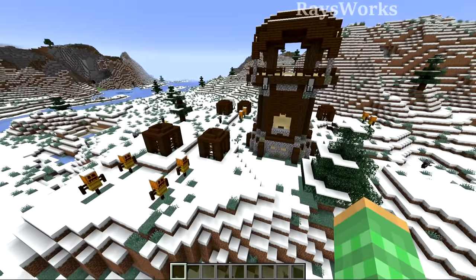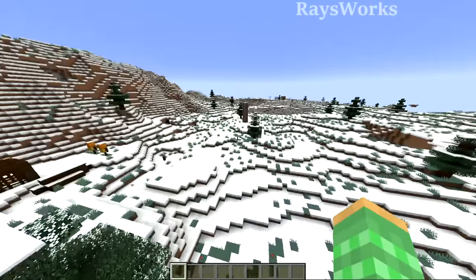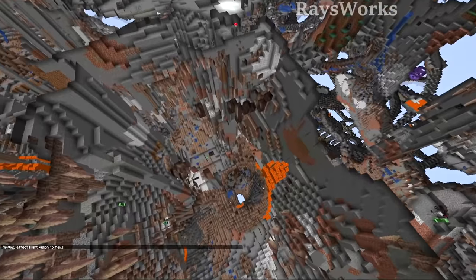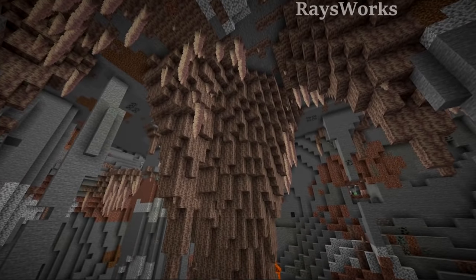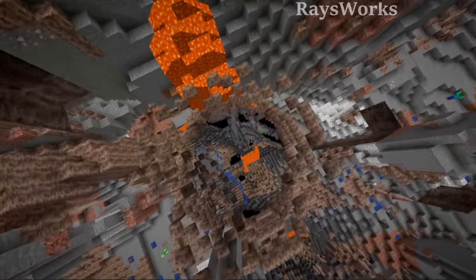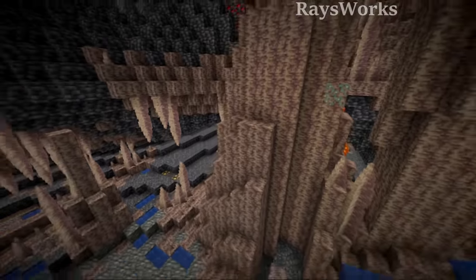We also found this pillager outpost with five cages and eight scarecrows, but more interestingly this dripstone point that comes straight out of the ground — it is a massive one. If we take a look underneath we can see there is actually a massive dripstone column that must go up so high that it ends up popping out of the ground, which is quite strange. It appears this dripstone is actually part of a couple of different layers, one at this layer and one way down at another layer, right above each other.